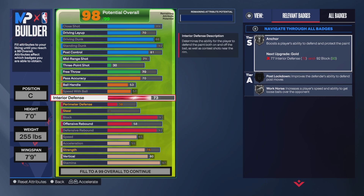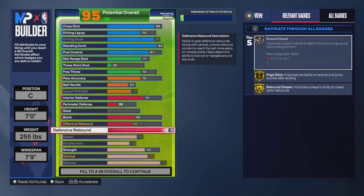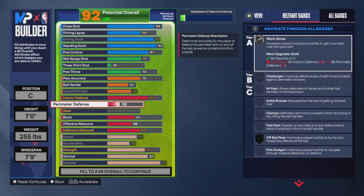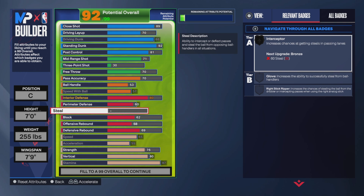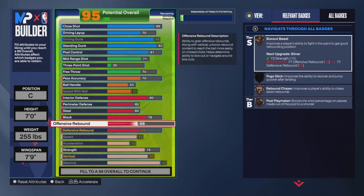Down to the defense. For his interior defense I put it at 80. Perimeter defense I put at 60. Block I put at 78. If y'all want this to work, you gotta put it where I tell you. Offensive rebound, 78 — same thing. Defensive rebound — because on defense he was unstoppable, you know I had to do him right — I put his defensive rebound at 83.